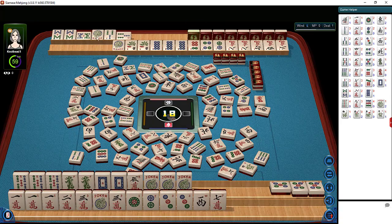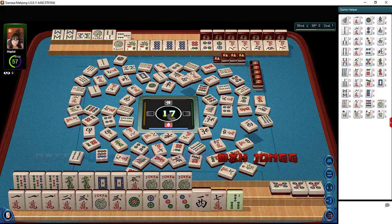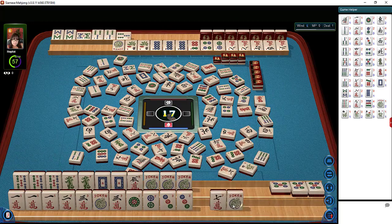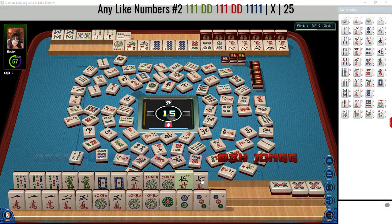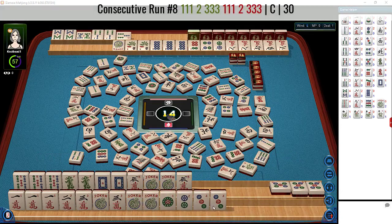We can ride this out because they have an invalid hand over there. I don't think you can declare a hand invalid in this game. There's the three BAM — now we can let that go. Technically we're ready to win on that concealed hand. There's the five crack — we'll let the seven crack go. And now we're ready on a one dot or a three dot for double mahjong.